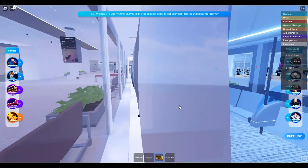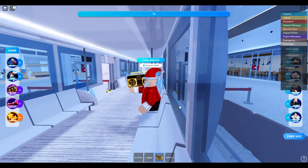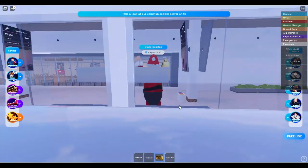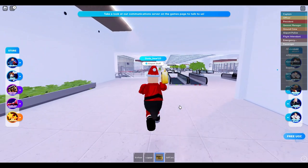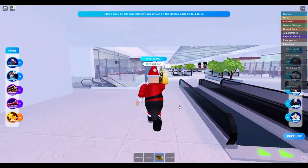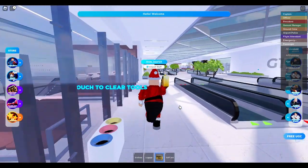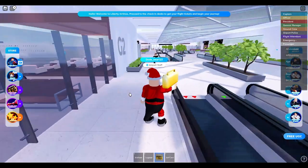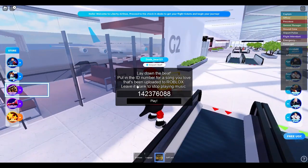Here I am at the main place. Oh no, I glitched — the box selector appeared on my screen. This happened because I use this account on console. I will end the video now.